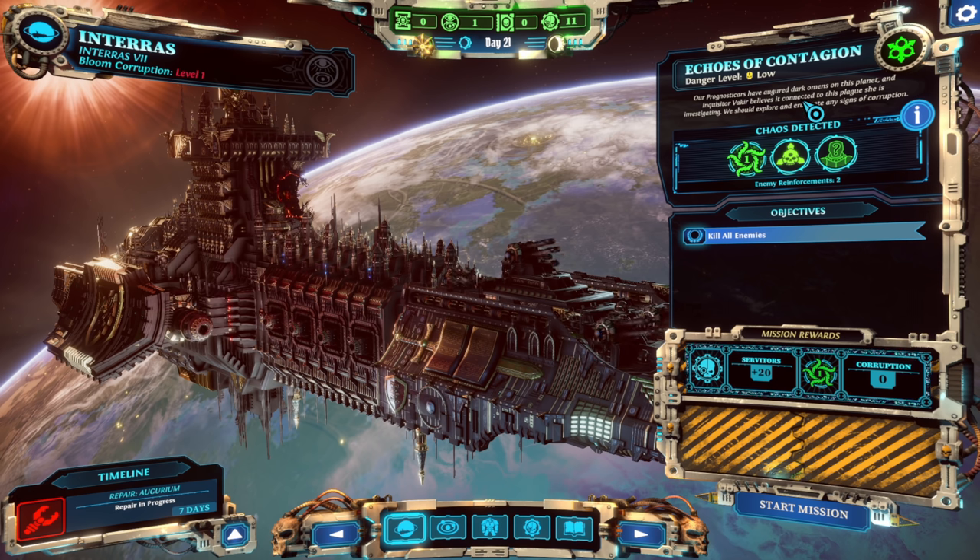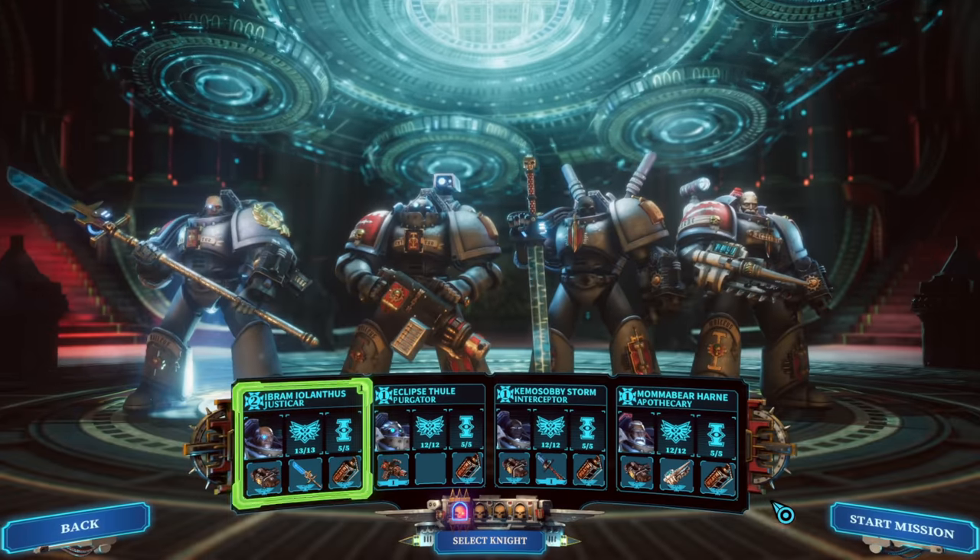Our prognosticators have augured dark omens on this planet, and Inquisitor Vakir believes it's connected to this plague she's investigating. We should explore and eradicate any signs of corruption. So we are going to go ahead and start the mission.